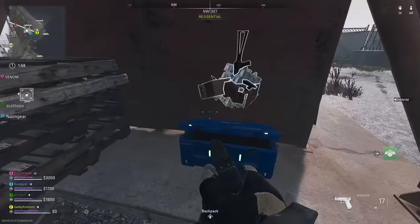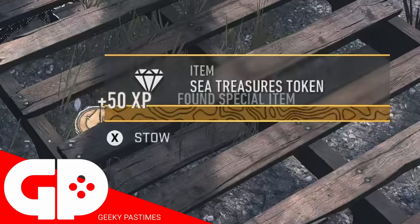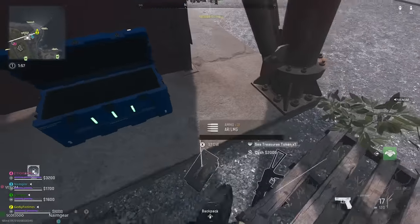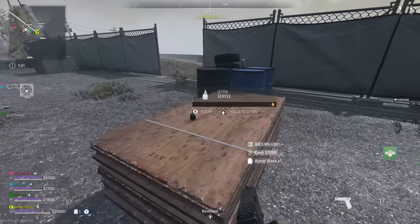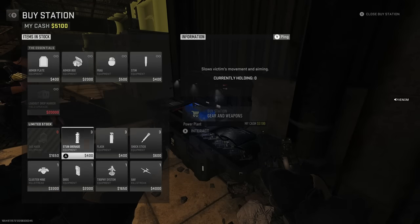If you've been playing the new Warzone map Sheikah Island, have you come across any of these little coins? They're called sea treasure tokens, and if you put them in your backpack, not only do they stack, but they look like little diamonds. In this video, I'm going to show you exactly what they're for — you can actually get some pretty cool stuff with them, even some killstreaks and things like that, with very minimal effort.